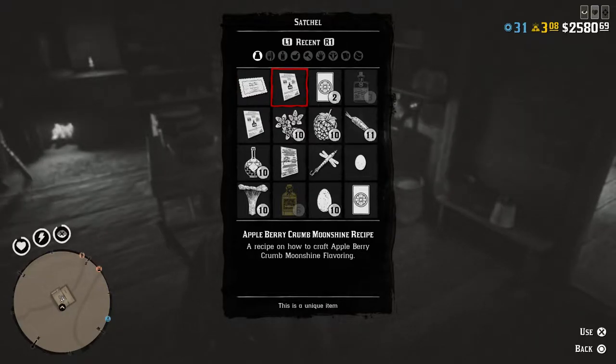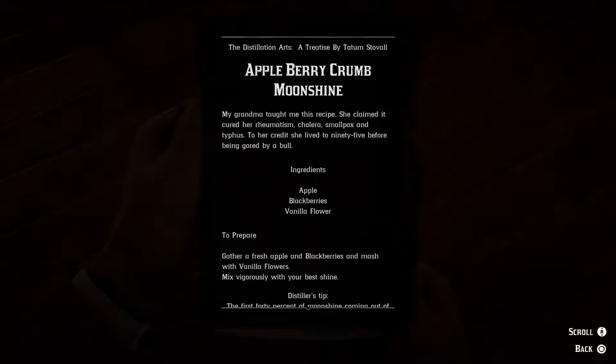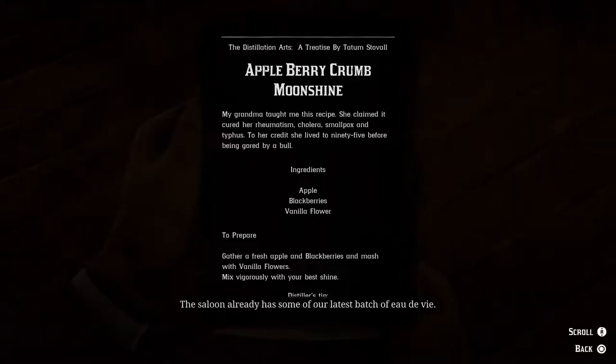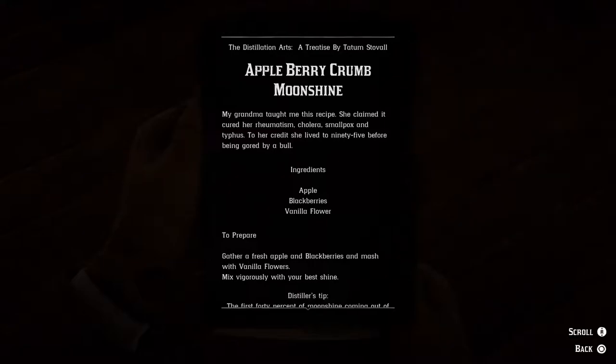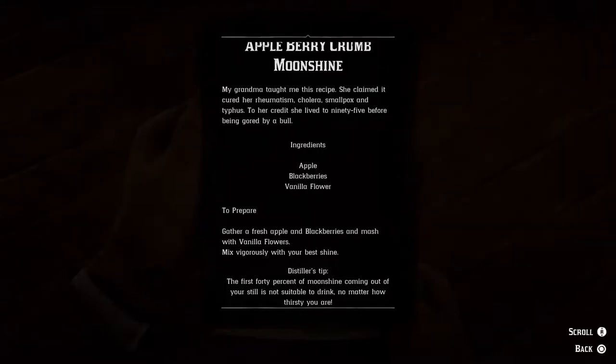And the appleberry crumb moonshine recipe — I think we just got that for free. I don't think I had this before. Appleberry crumb moonshine — my grandma taught me this recipe, she claimed it cured her rheumatism, cholera, smallpox, and typhus. To her credit, she lived to 95 before being gored by a bull. Ingredients: apple, blackberries, vanilla flour. To prepare, gather a fresh apple and blackberries and mash with vanilla flour, mix vigorously with your best shine. Distiller's tip: the first 40% of moonshine coming out of your still is not suitable to drink, no matter how thirsty you are.